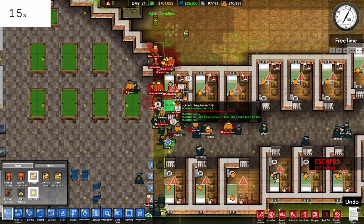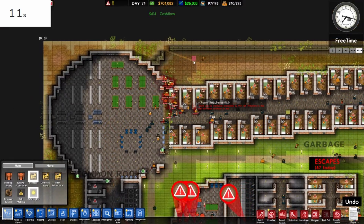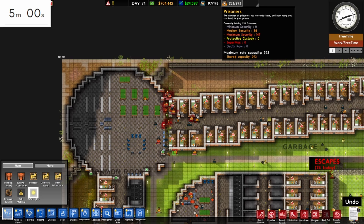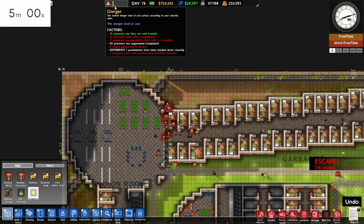Part of this challenge is that I'm not going to allow myself to place anything back, since that would kind of completely defeat the purpose. That's five minutes managed with just 74 escapes. I now have under 100 guards and I've lost 70 prisoners. We have 50 serious complaints — all in all I guess okay.